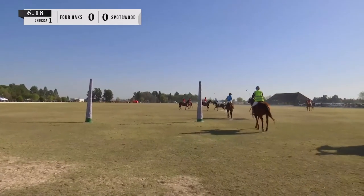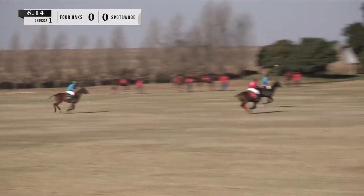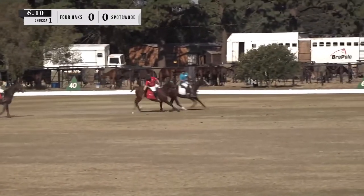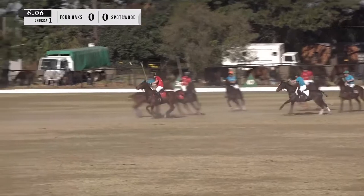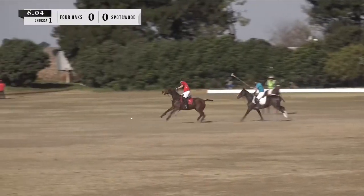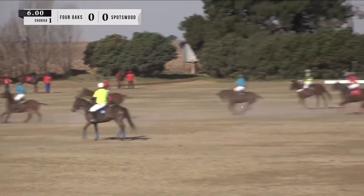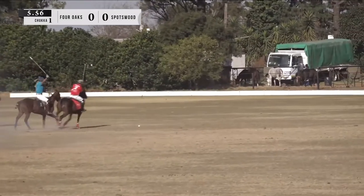Steven Stewart brings it in. He lines up for the big neck shot, sends it down trying to find Van Weijk out there in front. Van Weijk taken out by Gareth Evans. Sent behind now by Brad Mallet — Gareth Evans on the attack, up on the 60 yard line. In comes Ati Van Weijk with a beautiful open backhand, sending Four Oaks on the attack.